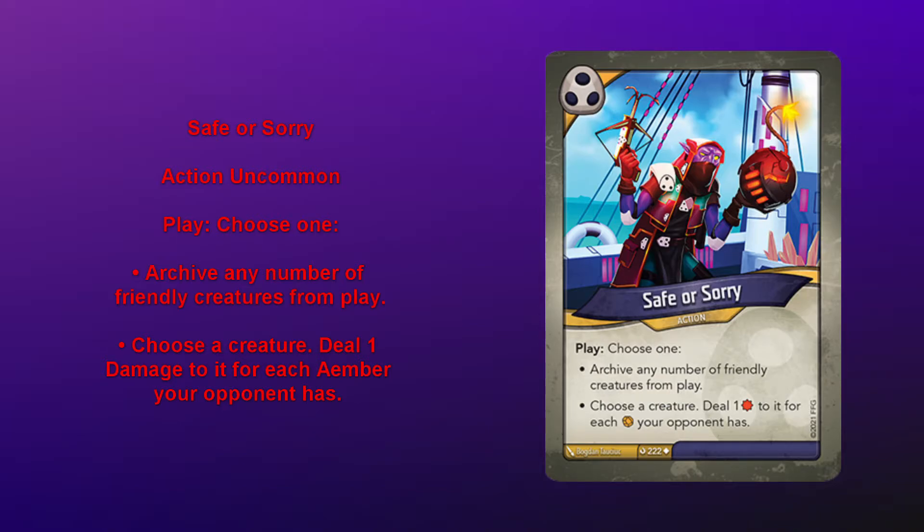The second option is kind of more obviously valuable here. You're going to be able to take out some specific threats that might be taunted or elusive that could just be really difficult to deal with. If your opponent's got a bunch of amber, there are bigger threats that you could take care of, so just really nice targeted spot removal that might even be able to take out some really big creatures on your opponent's side.